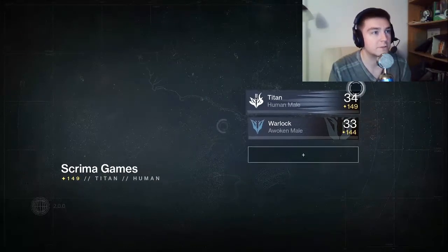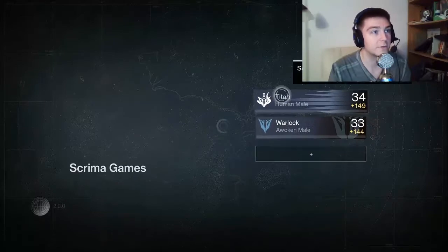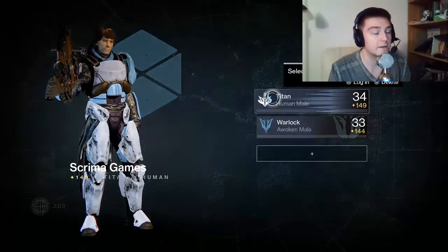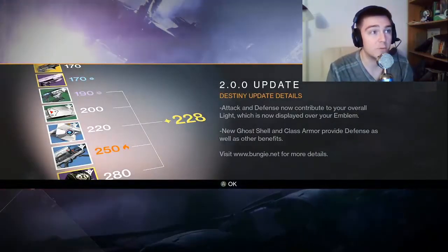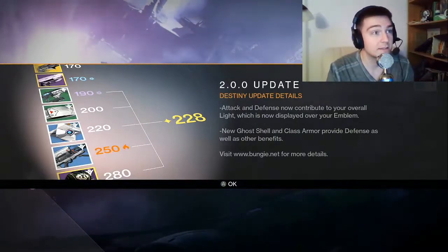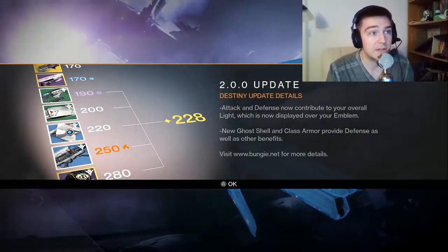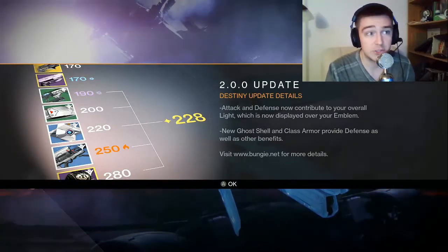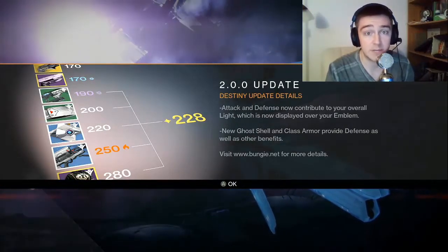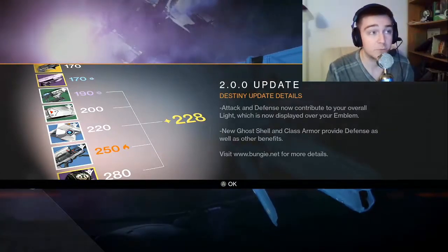I feel like there's a new look, but I can't tell what it is. I'm pretty sure I got all my exotics and gear on my Titan. Destiny 2.0.0 updates: attack and defense now contribute to your overall light, which is now displayed over your emblem. New Ghost Shell and Class Armor provide defense, as well as other benefits. Bungie dot net for more details.